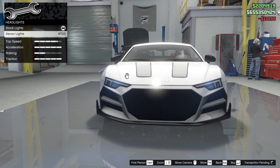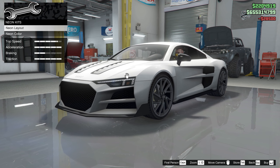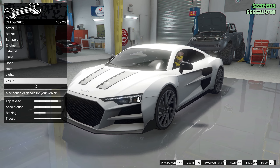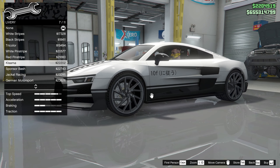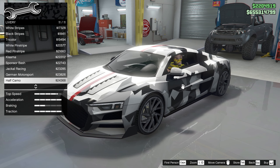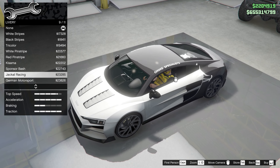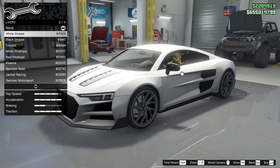We're going to do the primary performance hood. Now for lights — let's go to neon lights. I might check out the Los Santos Customs to see if I can change the color of the headlights to make it look slick. Now for the livery, I'm just scrolling to see if there's one I'm into. The Jackal Racing looks pretty cool — yeah, we'll stick with the Jackal Racing.